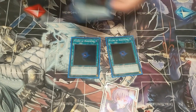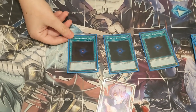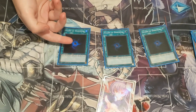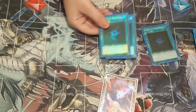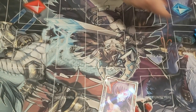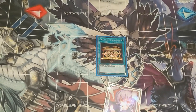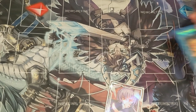3 Allure of Darkness — my personal variant plays 13 darks so it's really easy to pull this off, and this way you won't risk banishing an Invocation like you would with Pot of Desires. It combos incredibly well with your Thunders. 1 Gold Sarcophagus for the full Thunder combo.